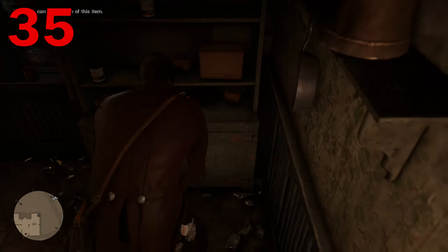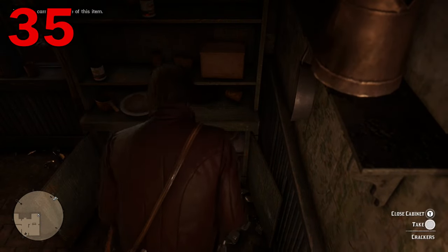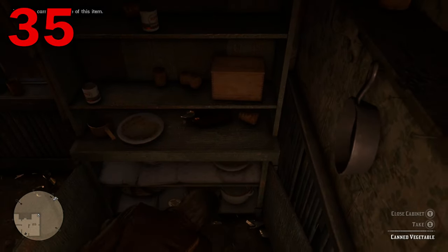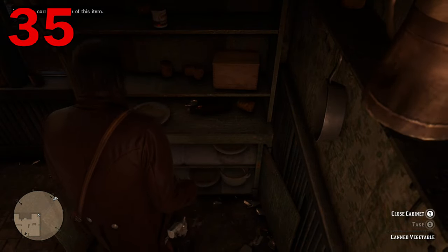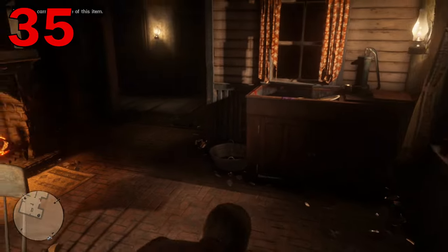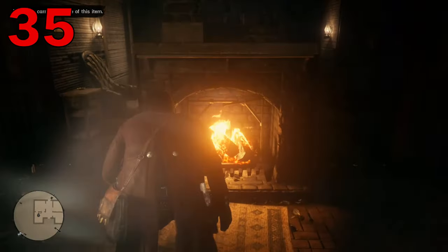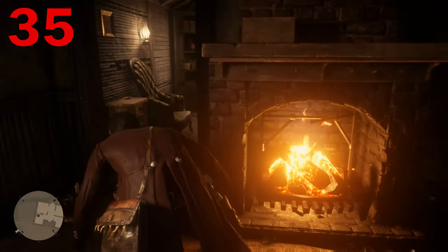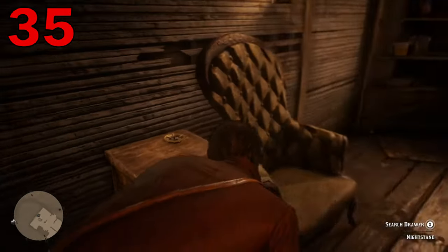Is looting cupboards getting you down because you're constantly mashing buttons? If you hold down Square or X while looting a given cupboard, Arthur will just keep grabbing things until there's nothing left to grab. It beats pushing the button down more than once.